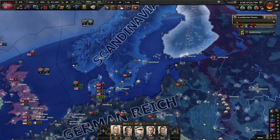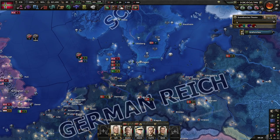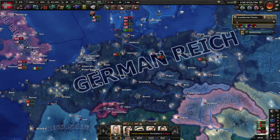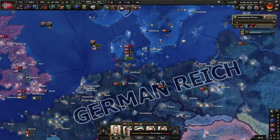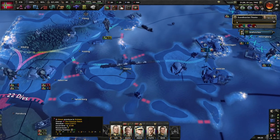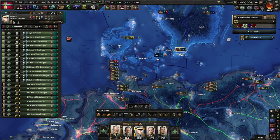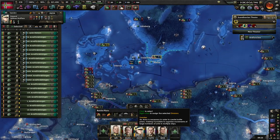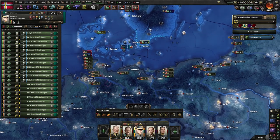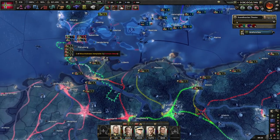Welcome back to Hearts of Iron 4, the Road to 56 as the nation of Scandinavia. We're prepping for a push into Germany. They're supposedly stronger than us, but I think we might have better troops. I'm going to be sending these two armies, Denmark and Sweden, into Germany. They have quite a few troops around here opposing us.